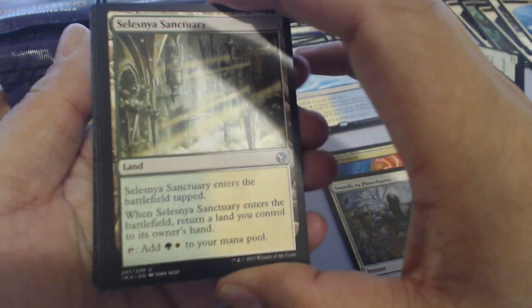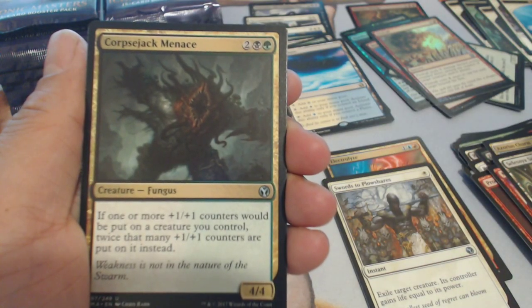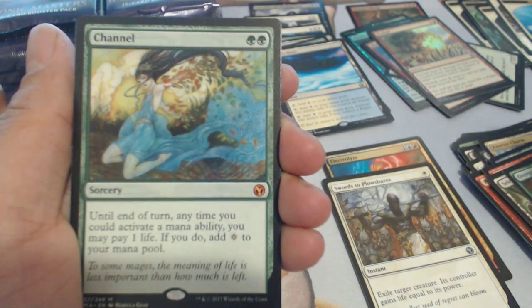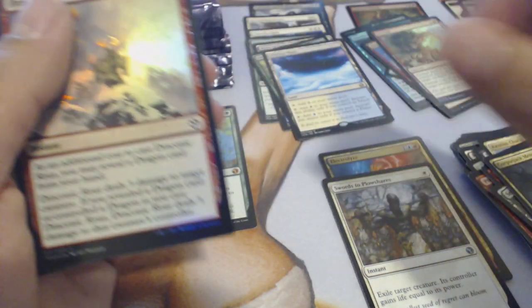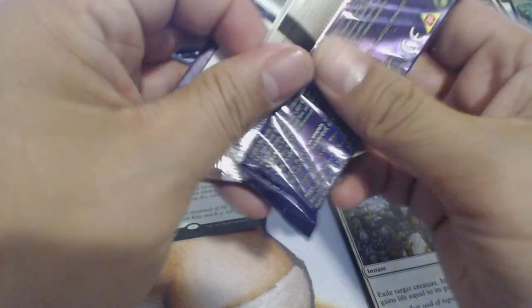Selesnya's Sanctuary, Overgrown Battlement, Corpse Jack Menace, and a Channel — another Channel! Draconic Roar. So the first mythic is a Channel.